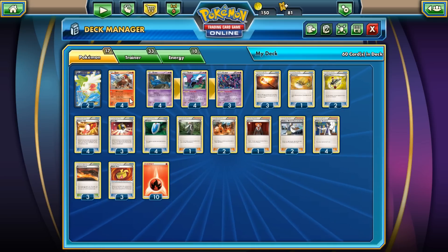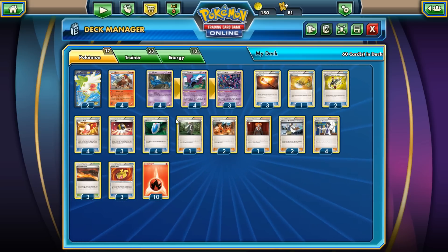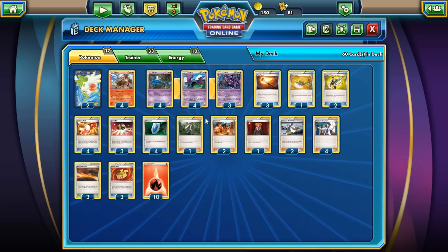So Entei actually hits pretty hard. The maximum we can hit for is 140 with Muscle Band, I believe. With the Crobat line, you can take out EXs in one hit. We also have a couple of cards to help them out, of course.